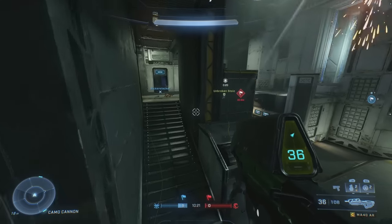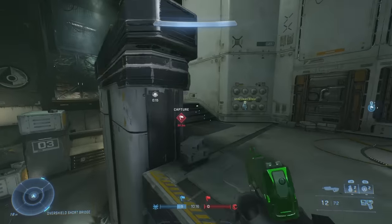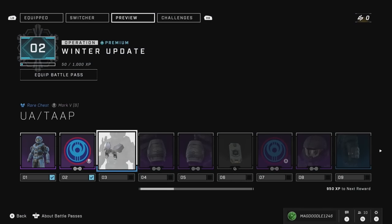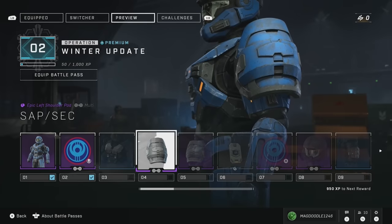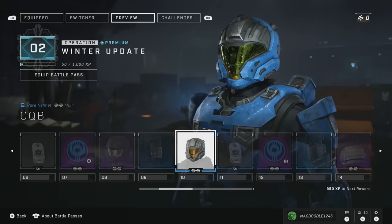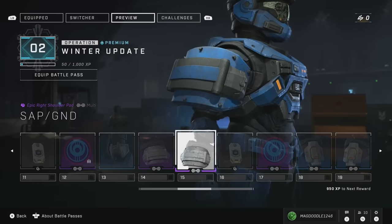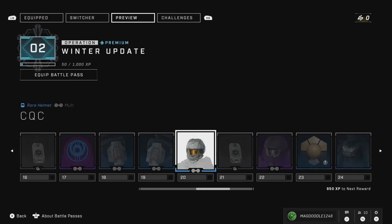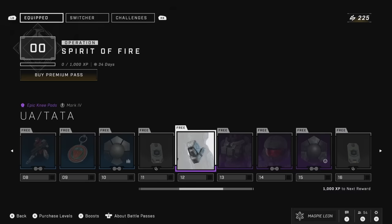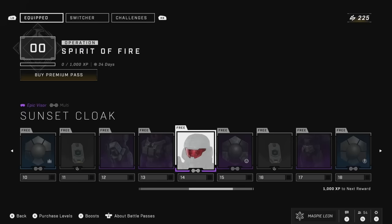If you are returning to the game after a while, or potentially picking it up for the first time, there is still the Winter Update Battle Pass, which is 30 tiers of Reach-themed cosmetics. Unfortunately, because it's an older one, you still have to unlock things like emblems and shoulders separately. But either way, this is a great place to start for a new player. We also have the brand new Spirit of Fire Operation, which is 20 tiers, although it does have about 11 tiers of filler, which is extremely unfortunate.